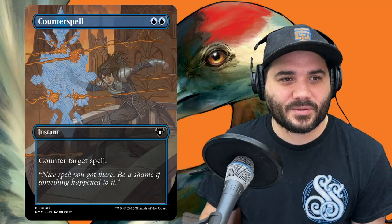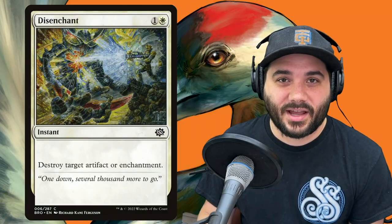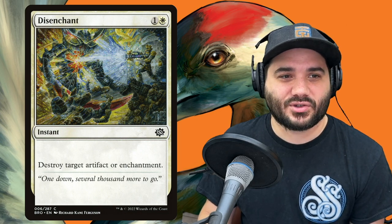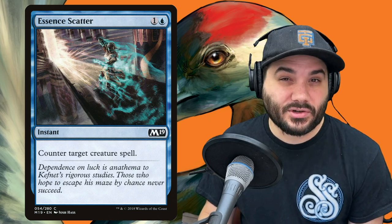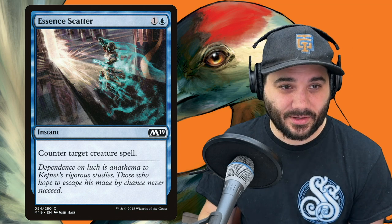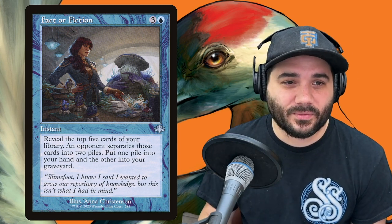Next, the classic Counterspell — 2 blue to counter target spell. Then Deliberate — 1 and a blue to scry 2, then draw 1 card. Disenchant — 1 and a white, destroy target artifact or enchantment. Essence Scatter — 1 and a blue to counter target creature spell. And Fact or Fiction — 3 and a blue. Reveal the top 5 cards, an opponent splits them into two piles, you put one pile in hand and the other in the graveyard — typically you'll get at least 2 cards.